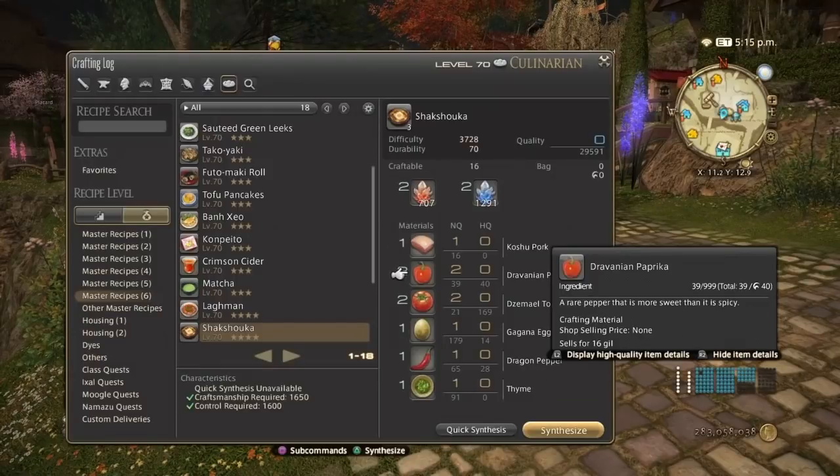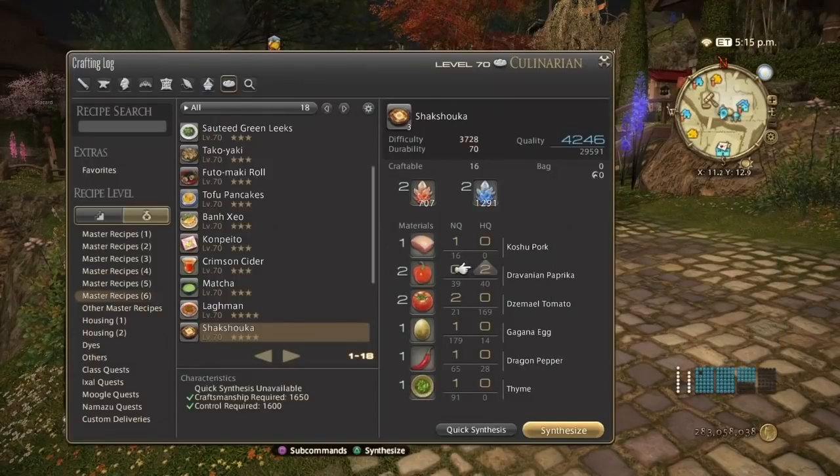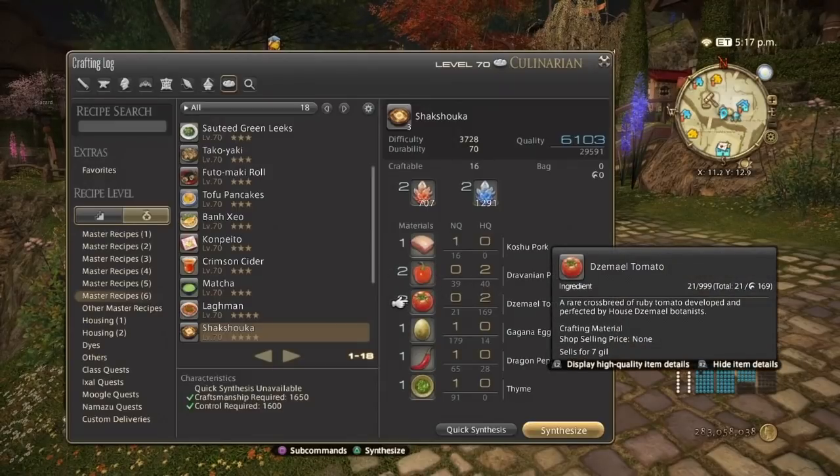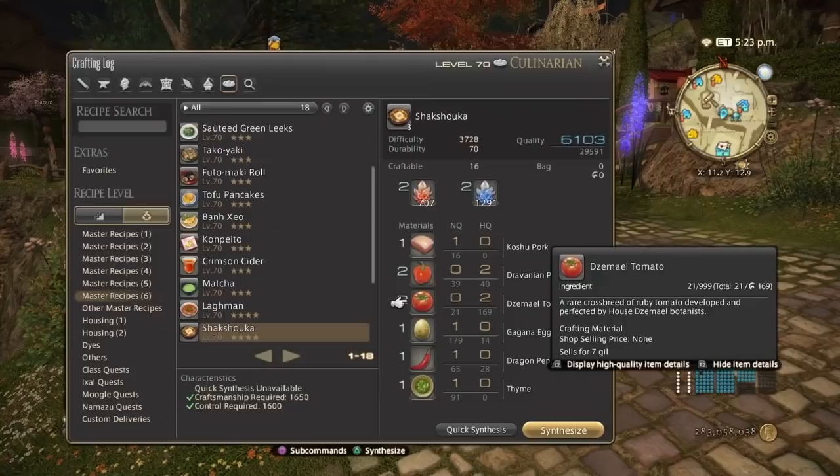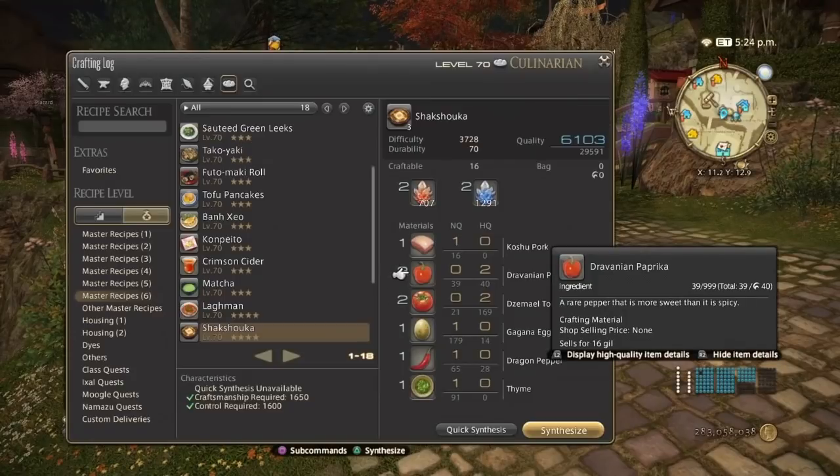All you'll be needing to make these high quality is 6,103 starter quality. Basically two Paprikas and two Sun-Dried Tomatoes, or one Paprika, one Gagana Egg, and one Dragon Pepper. The combination you choose is up to you. I would go with the first two because these can be easily farmed since these are old nodes.